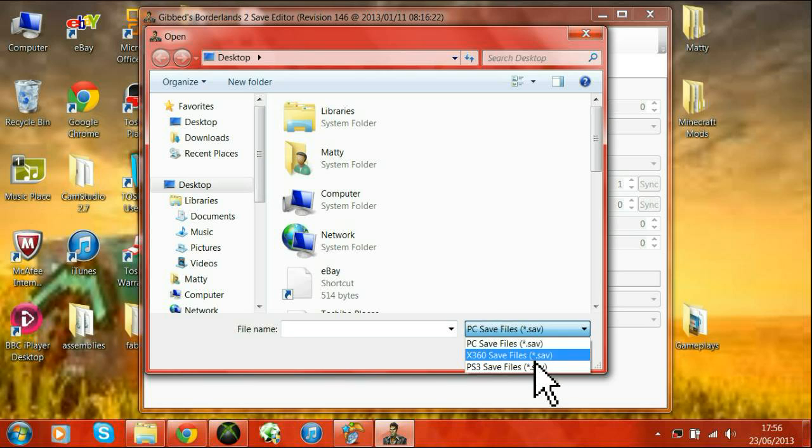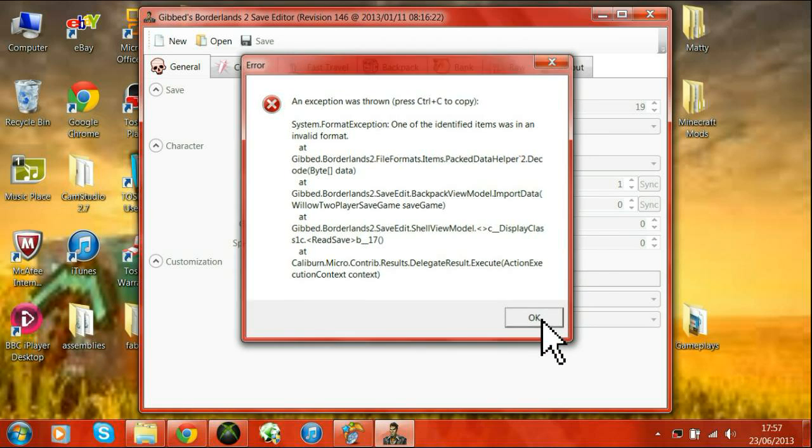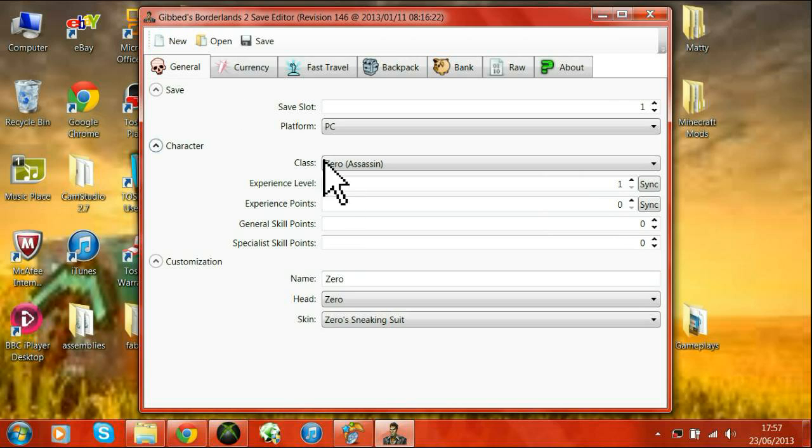When you click open, you're going to want to make sure it's on the right platform — so Xbox 360 for me. Then load up your file, but sometimes you will get an error message; they aren't quite sure what that means yet, so if you get that you can just click new — it doesn't really matter. It doesn't make a difference if you've just made a new character. For platform, change to 360 or any other platform that you're on. Class — you can change it to any. Experience level — you can set this to anything, but if it's past level 61 you won't be able to play multiplayer, so level 61. I'm just going to put it to level 50 because I don't have the DLC at the moment. Click sync and it'll sync the experience points.